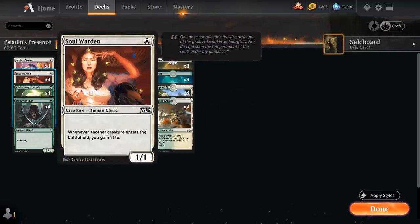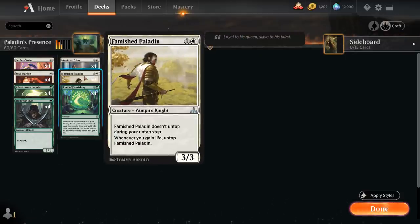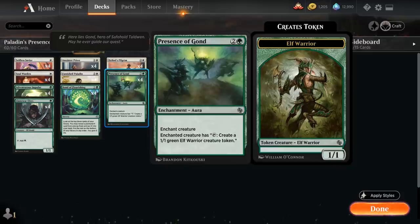That's where Soulwarden comes in handy — a 1-mana 1/1 human cleric that says whenever another creature enters the battlefield we gain 1 life, including the opponent's creatures. So whenever we tap Famished Paladin to make a 1/1 token we gain 1 life with Soulwarden and untap the Paladin, so we can make infinite tokens and also gain infinite life. We can pull off this combo as early as turn 3 by going turn 1 Soulwarden, turn 2 Famished Paladin, turn 3 Presence of Gond and start going off.